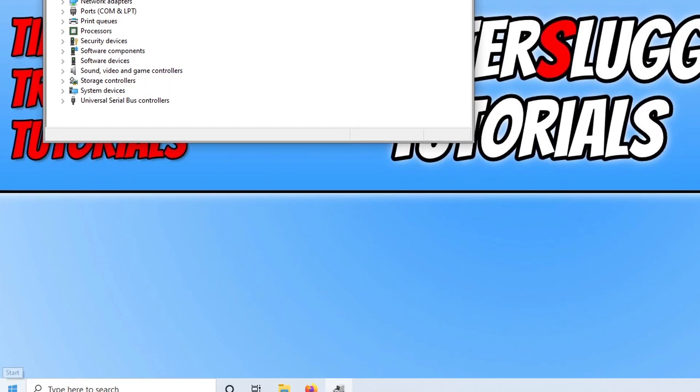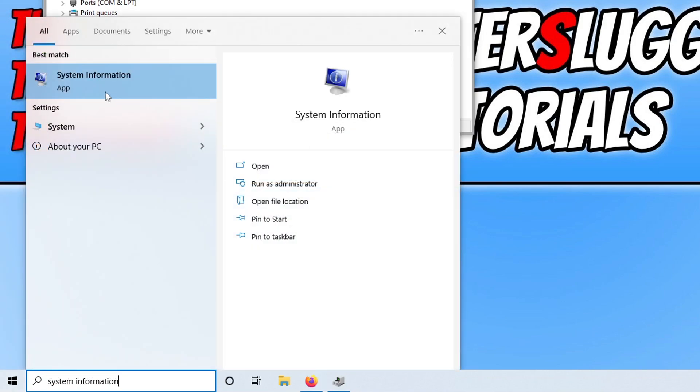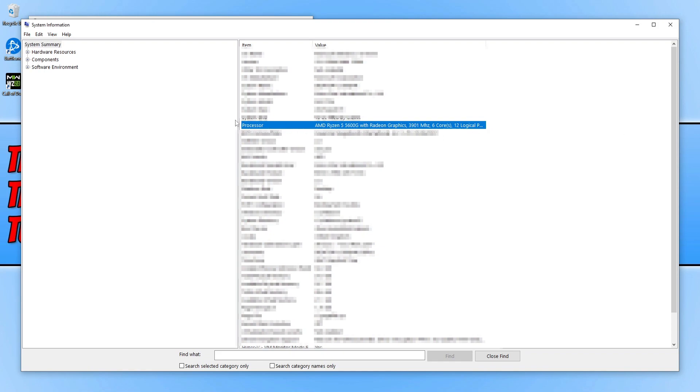You can find this out by opening up the Start menu and typing in System Information. You then need to select System Information, and as you can see here next to Processor it says I have an AMD Ryzen 5 5600G.